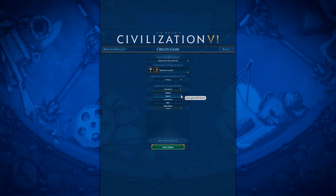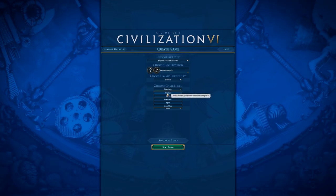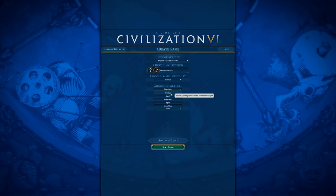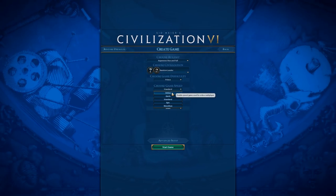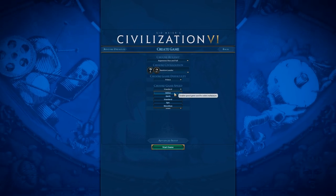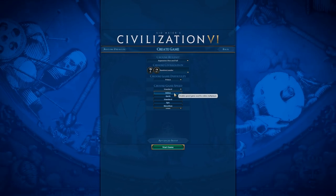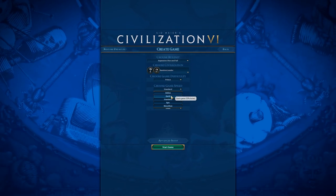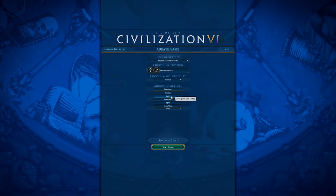If you're playing a multiplayer game, I would obviously recommend Online speed, but even in multiplayer I might recommend Quick, because Online is double the speed of Standard and it's really hard to plan or get your boosts and eurekas. So I honestly think Online is a little too fast — if you just want to get a game in quick, go for Quick speed, which is 33% faster.